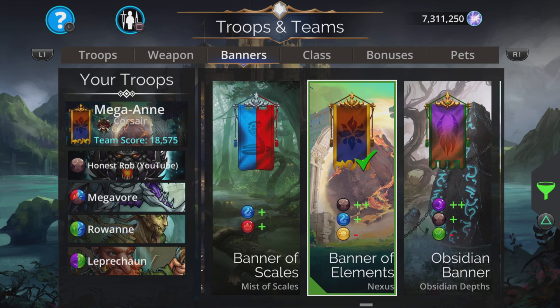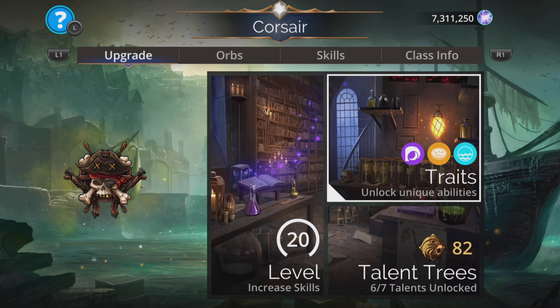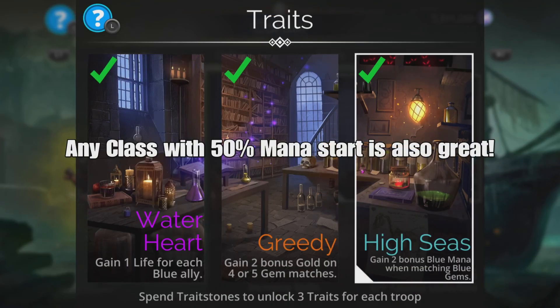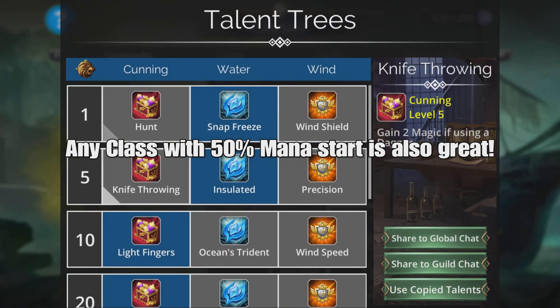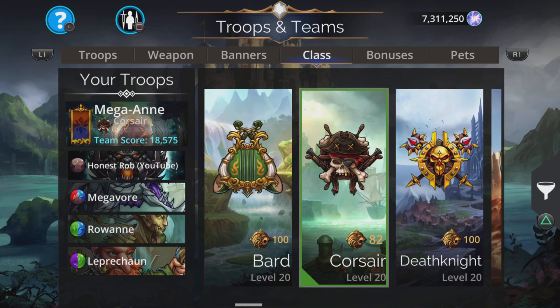We're going with Banner of Elements: plus two brown, plus one blue, minus one yellow. Class isn't essential but Corsair is nice because you gain two bonus blue when matching blue gems, and you also have Water Mastery to gain another blue. Lots of blue, lots of brown — it's a good team.